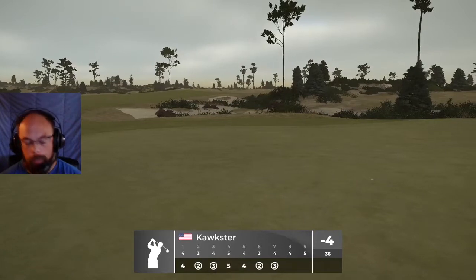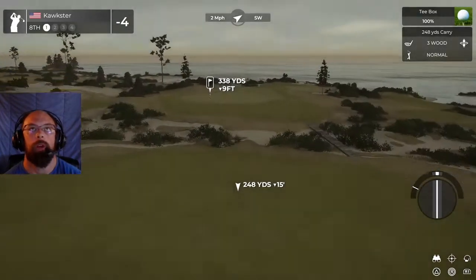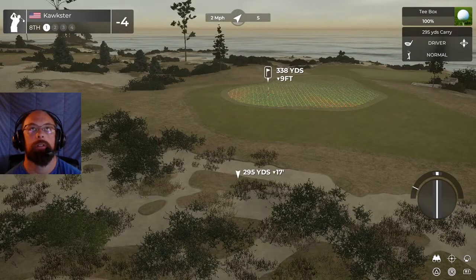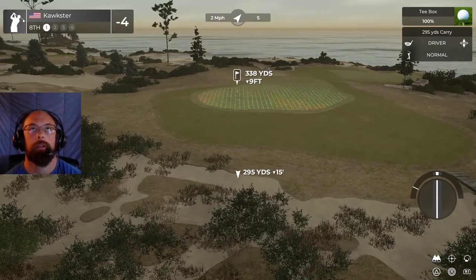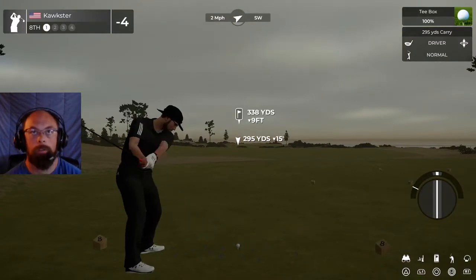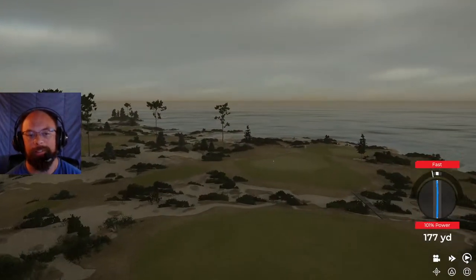We're 4 under through 7, let's keep it going. Another drivable par four — it's down 15 feet right here. That should get to the fairway up there if I hit a perfect — and I don't. We red-pasted it, it's going to end up in the bunker or the rough. In a fairway bunker — that is fine, should be able to get this up there to the green.